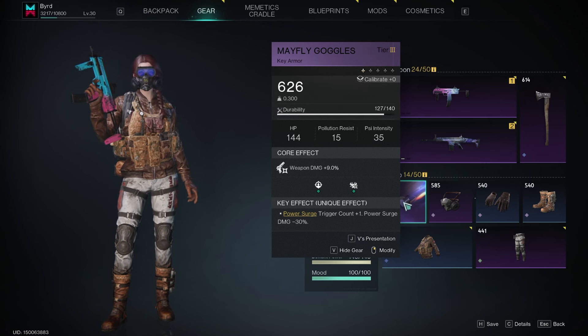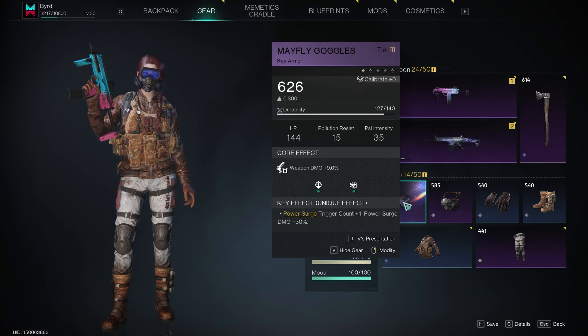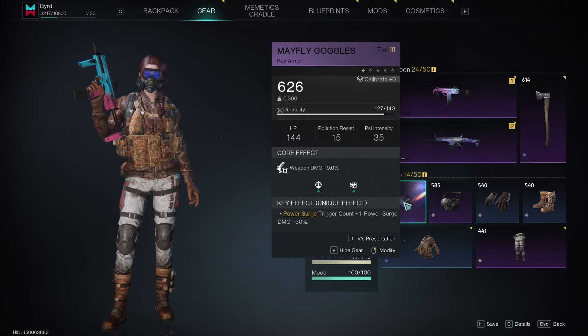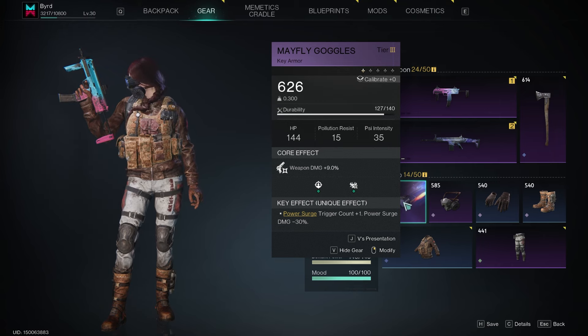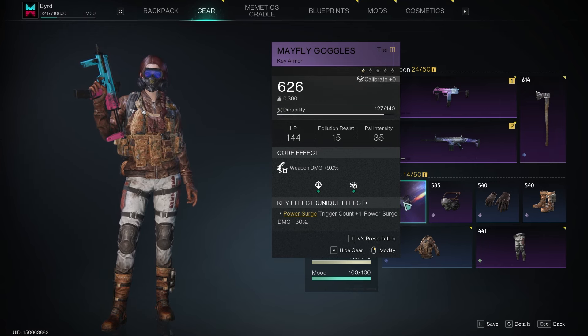Another really important part of the setup is the Mayfly Goggles armor piece, found out in the world. It gives power surge trigger count plus one — and while the stat line shows power surge damage minus 30%, I believe it's actually a plus 30%. Either way, you really need this for that extra trigger count.